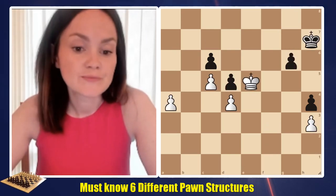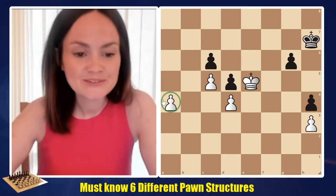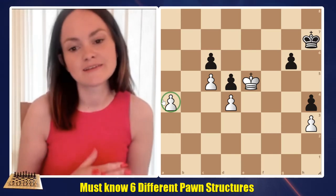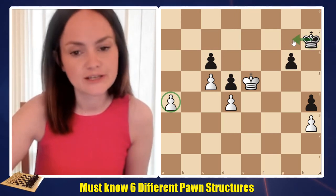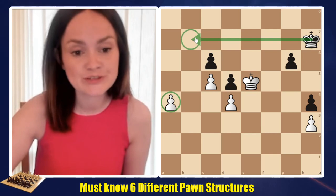The next pawn structure is passed pawns — that's my favorite. When we get passed pawns, we try to promote them. We just need to calculate that the king is not able to stop it. As we can see here, it takes one, two, three, five, six moves to get to b7 to stop that pawn.